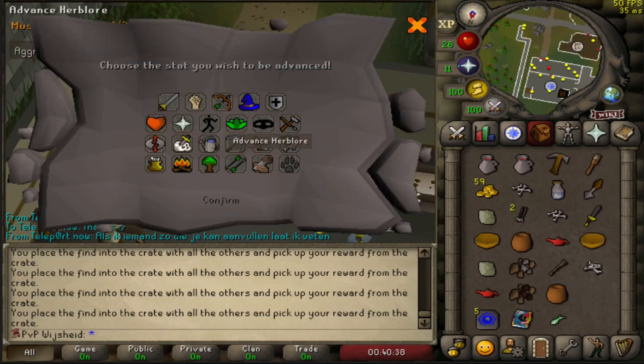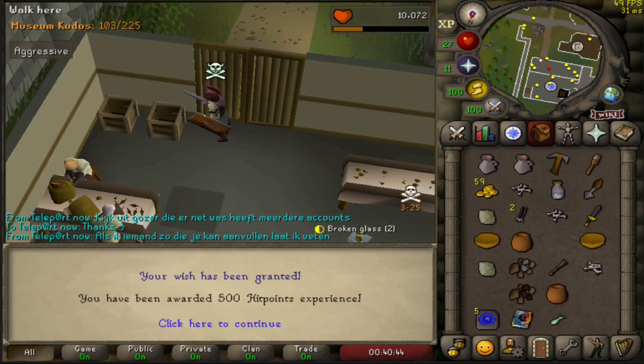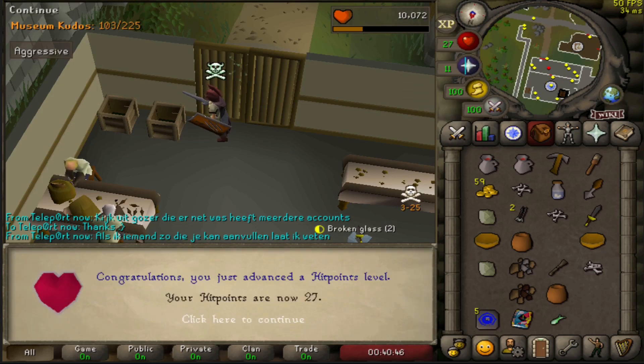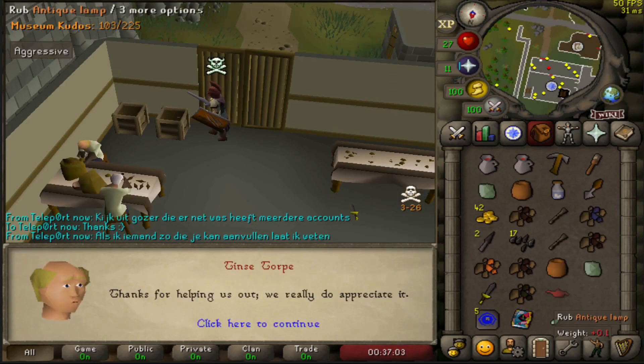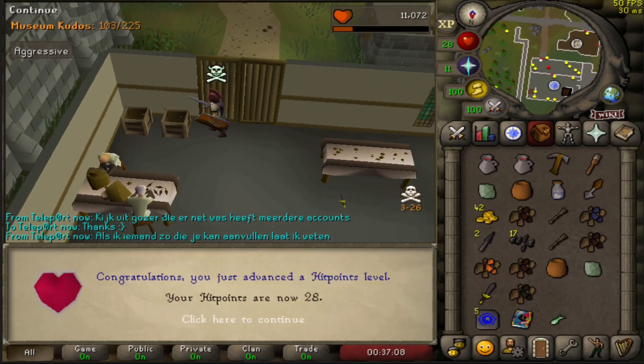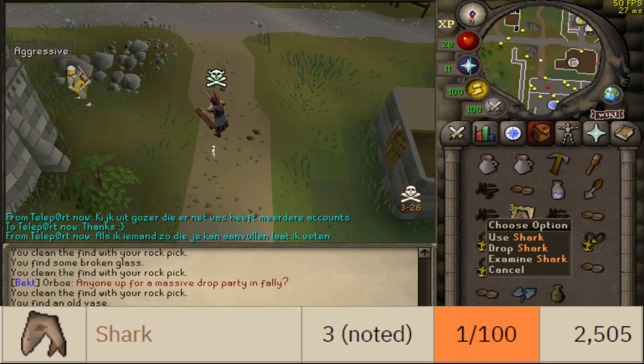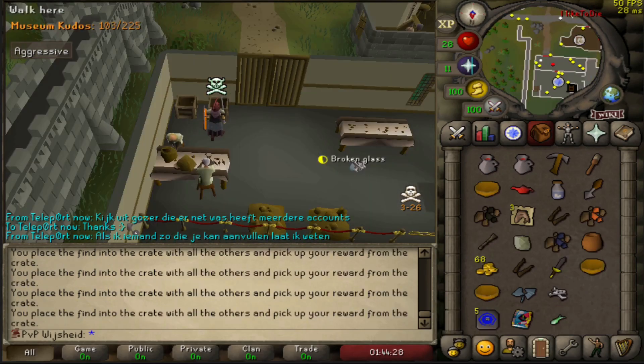Decided to go back to the Varrock Museum — I feel like we can get a little more hit points and be just a tiny bit more safe. We got charged from a Gourmet Impling emblem — that's the best food we've got right now.